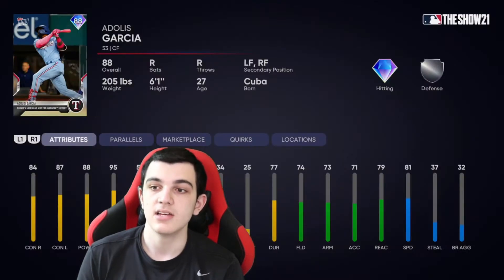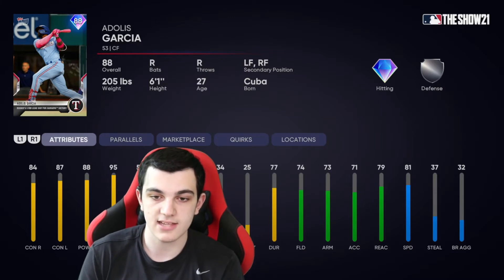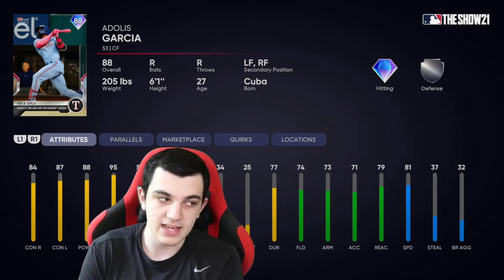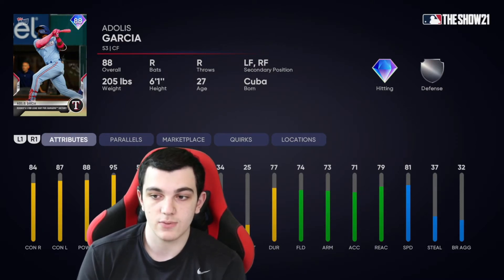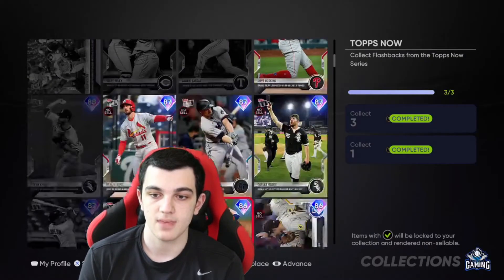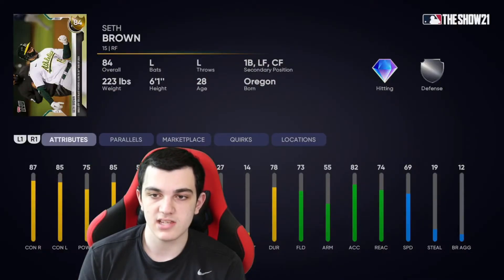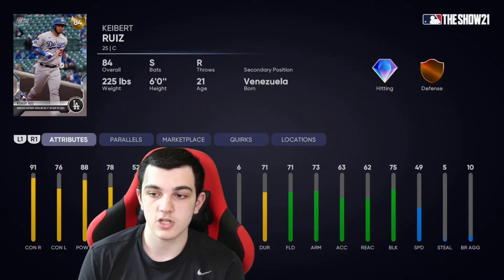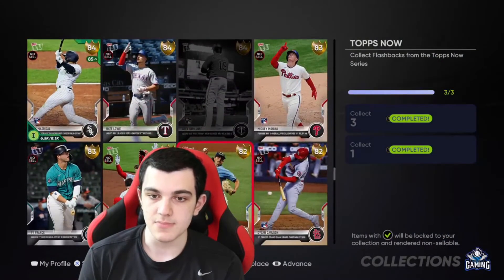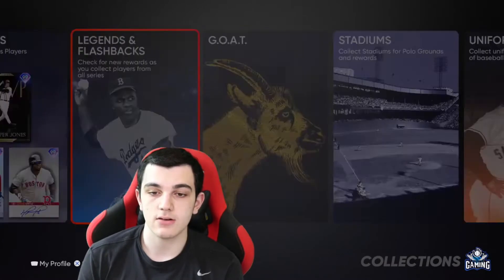Almost skipped over Dallas Garcia. Really good hitter against both sides — 84-87 contact, 88-95 power. That's really good with silver defense. And then for the Golds, we got Seth Brown — nice bat. Kyber Ruiz, nice switch-hitting catcher. And that's it for the Tops Now cards.